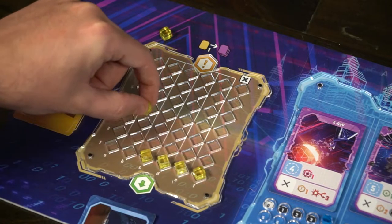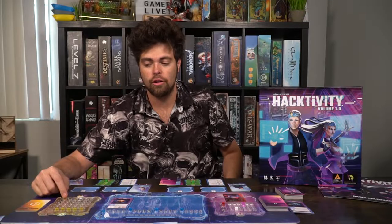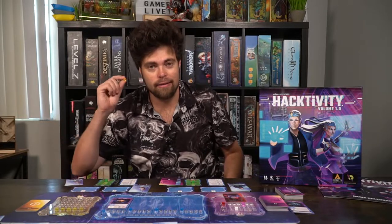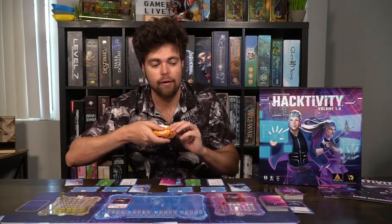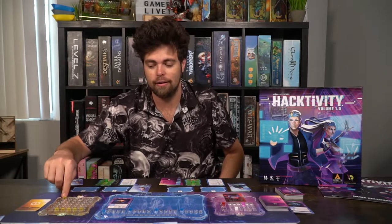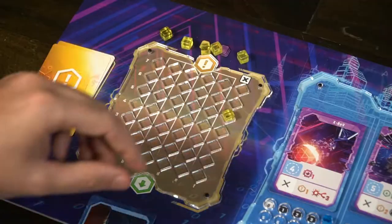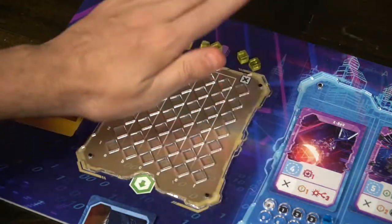Some of the cards in the game are going to tell you to move this alert tracker up. Each cube starts from left to right - you start with the farthest left one and it moves all the way up to seven. If it goes to eight, it gets removed and one of the cards from this deck gets added to the middle of the anomaly deck - basically more anomalies to deal with. If all of these yellow cubes go all the way to the top of the board, the game will end and not in your favor.